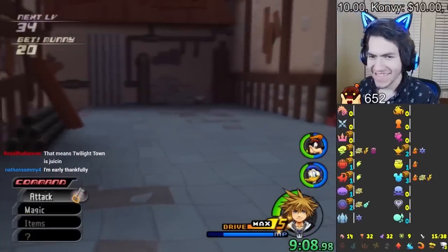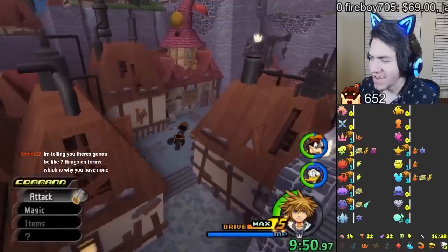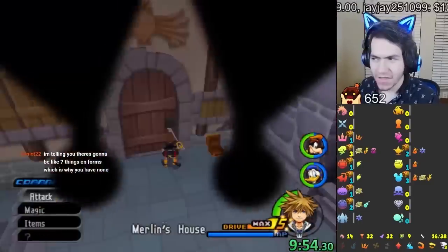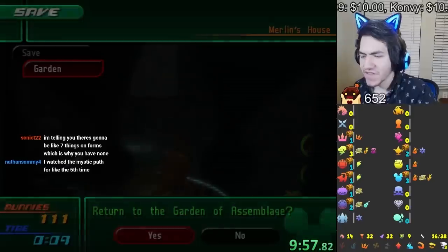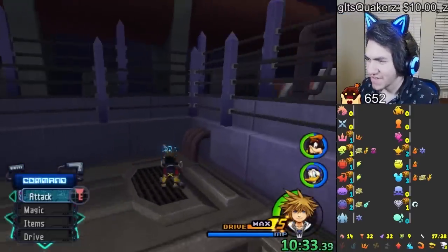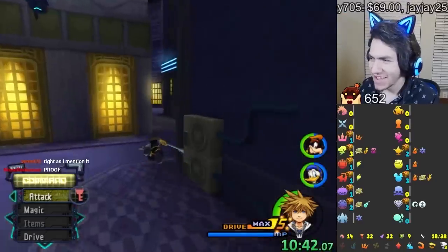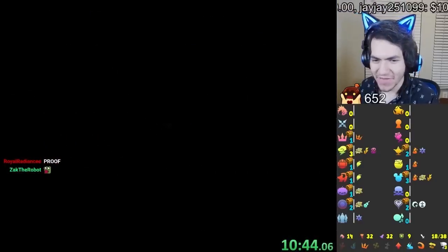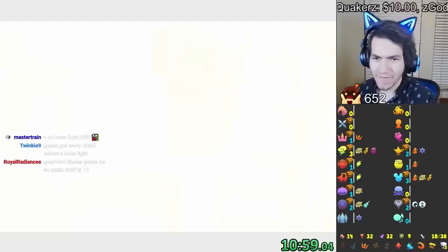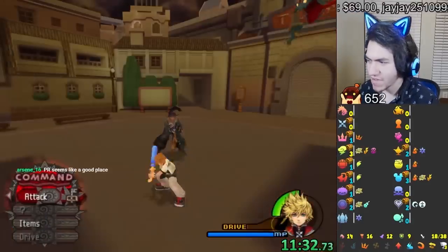We got Limit Form and we don't even have to do Bailey — that's our first form. I'll eventually level drives too and I'm guessing the checks and drives will be ready quickly. We got Reflect and we don't have to fight Roxas either. We're not going to see how strong I could become since I'm not fighting many bosses. We're actually already over halfway done with the worlds.